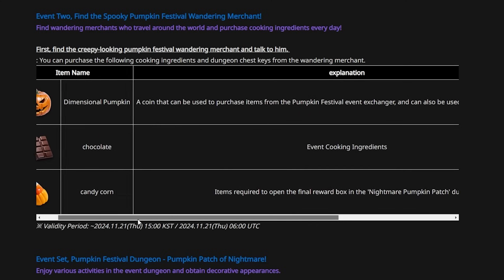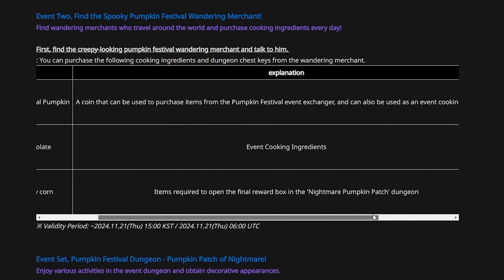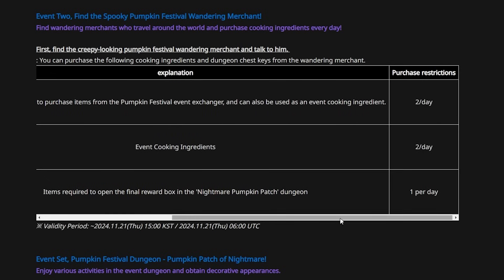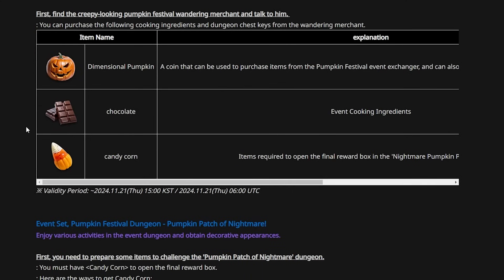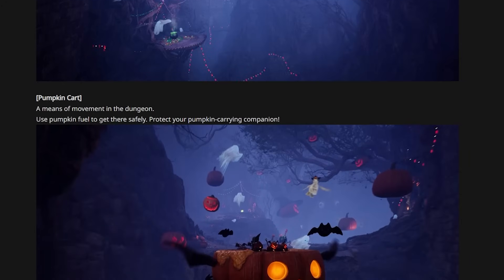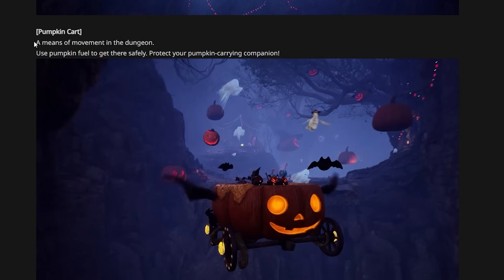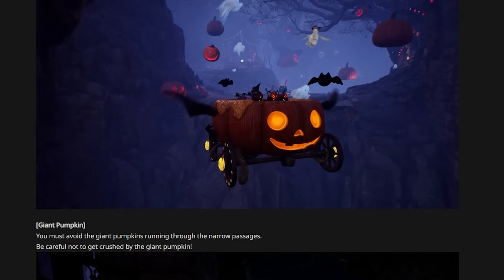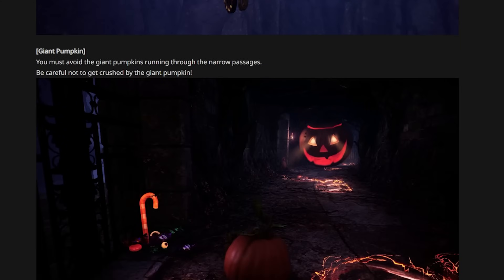There's a creepy-looking pumpkin festival merchant who sells chocolate, candy corn, and Dimensional Pumpkins. Dimensional Pumpkins are a coin that can be used to purchase from the Pumpkin Festival event exchanger and can also be used as an event cooking ingredient. Note that chocolate only lasts two days and candy corn only lasts one day, so make sure you're logging on and using up your materials. The event dungeon wasn't fully explained in the English version, but the Korean notes clarify that the pumpkin cart is a means of movement in the dungeon — you need pumpkin fuel to get there safely and must protect your pumpkin-carrying companion.